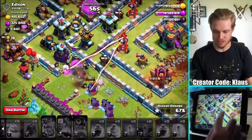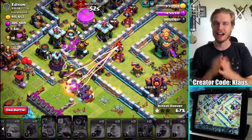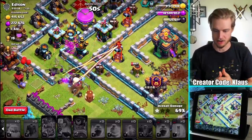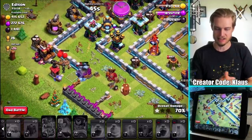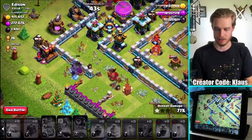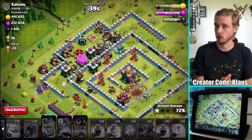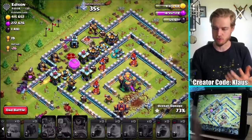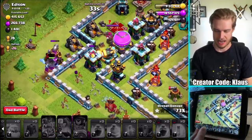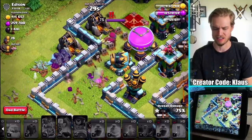Here's what went wrong - the wall breakers. That one little bomb that killed all of my wall breakers ruined everything. Because I wanted the queen to go right at that air defense. But as soon as that happened, I got flustered and I started just throwing stuff around. You've got to keep your head and focus on the matter at hand - the matter at hand is get those troops and deploy them correctly.